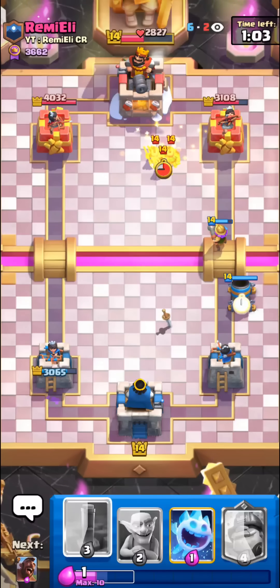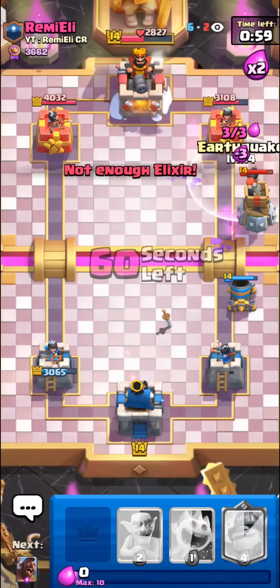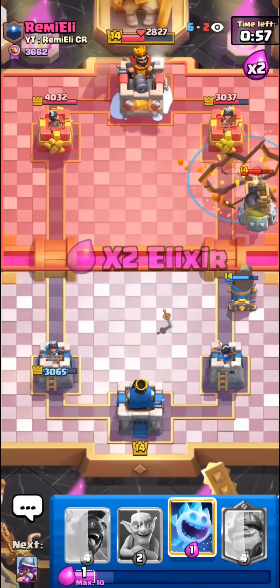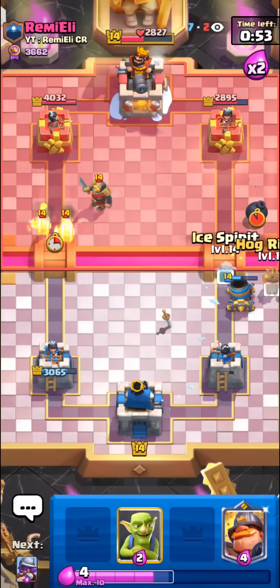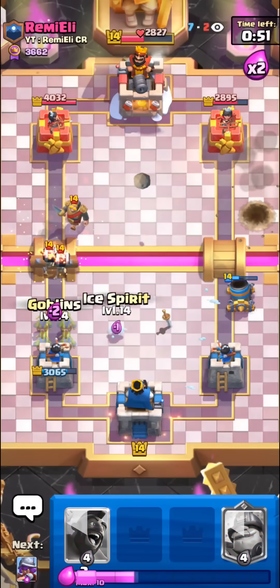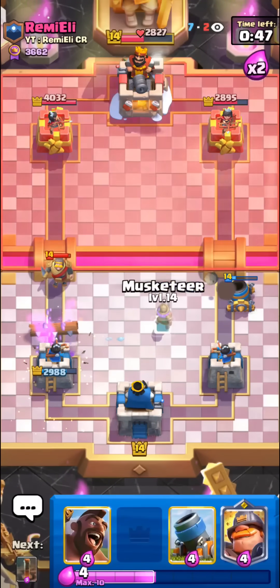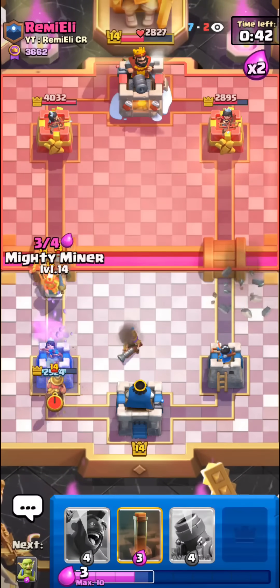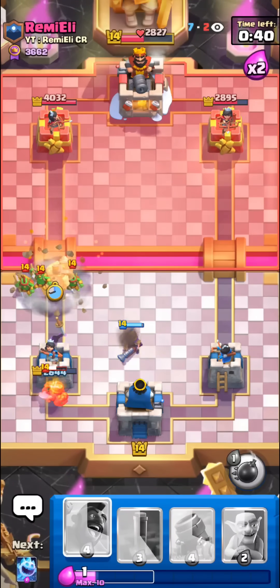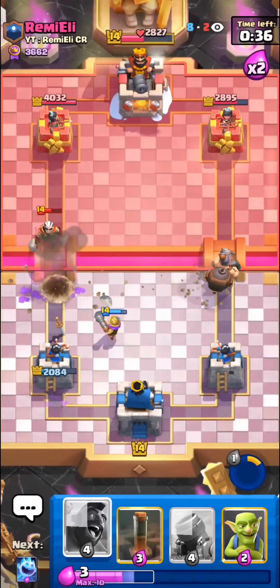We lost our damage lead. Gonna earthquake this - he's gonna have to play something. Just gonna go for - oh no. Log. Okay that was close. Gonna musketeer down low. Mighty miner. I don't like spear goblins either. Okay, beautiful prediction, let's go! We're down so much though.